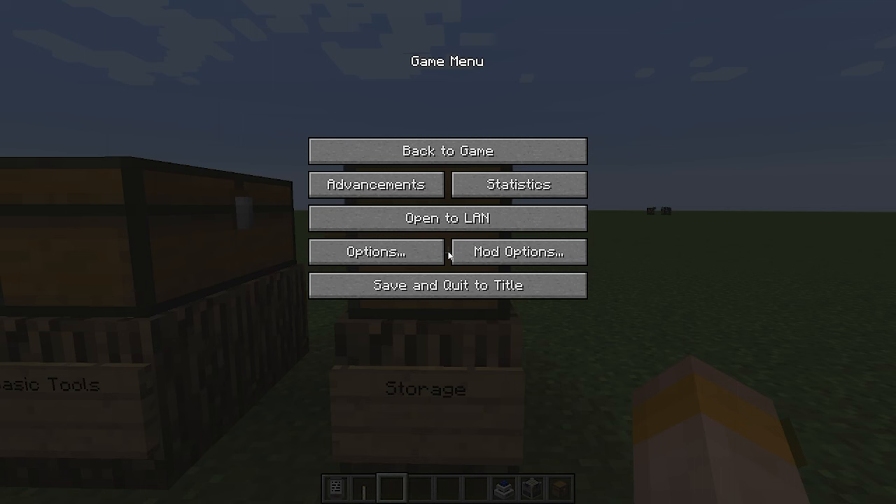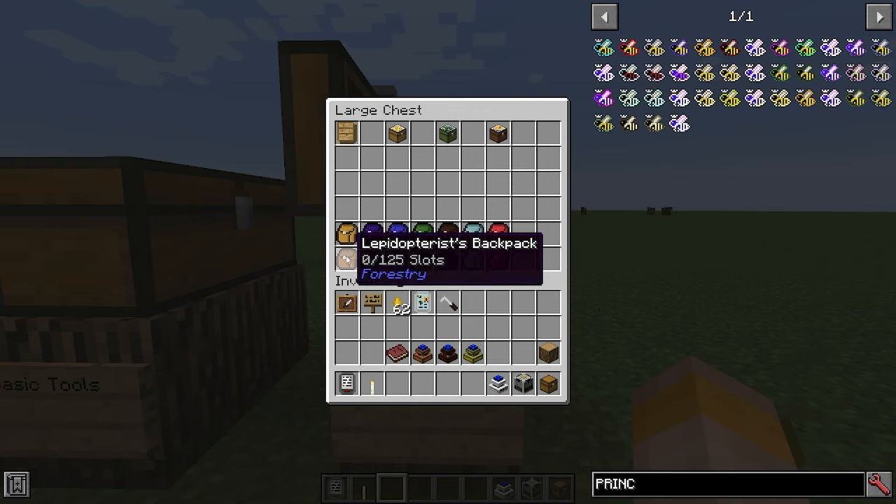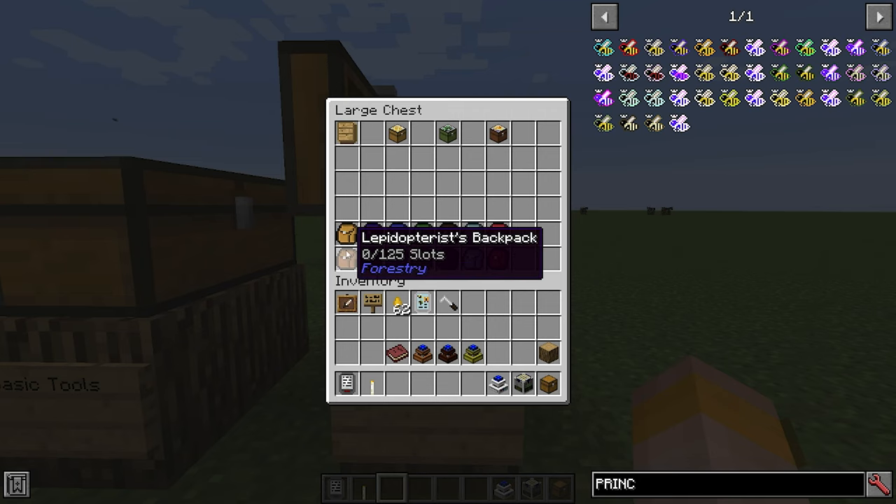Forestry adds a variety of different storage options. Firstly, you have backpacks: the apiarist's, mining, digging, foresting, hunting, adventuring and building backpacks. There is also the lepidopterist's backpack. The apiarist's backpack has 125 slots and is for storing bees. The lepidopterist's backpack is for storing butterflies and also has 125 slots. The mining backpack is for storing all types of ore and gems.